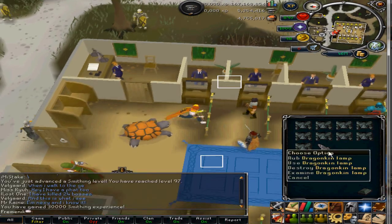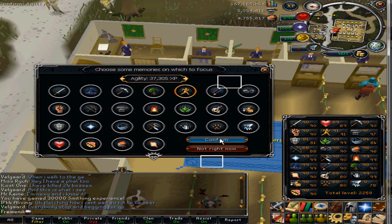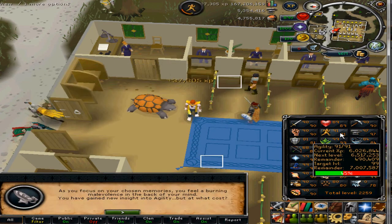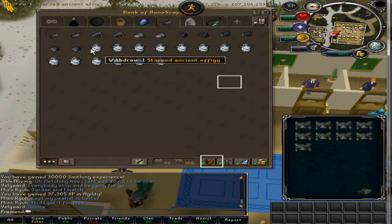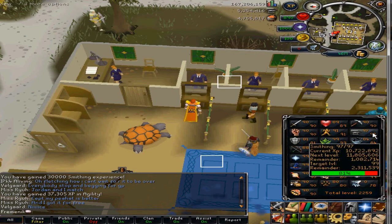Let's see how much agility XP it will give me — I'd say about 40k. It says 37k agility XP, so that's pretty good. I still have about 15 effigies left to open. Let's continue smithing, or I might go to cooking.